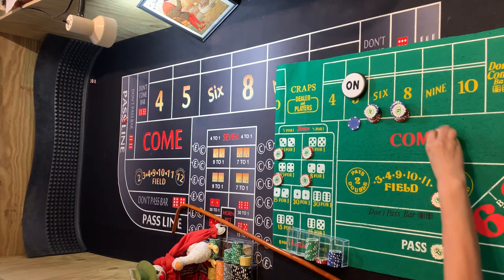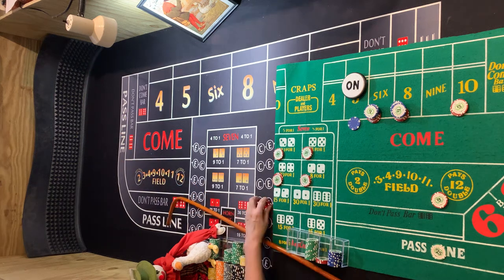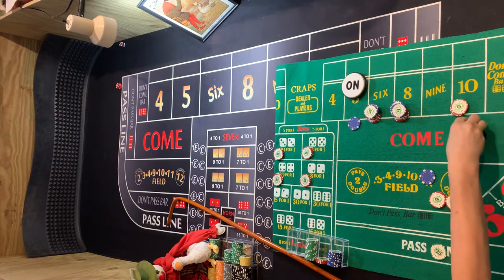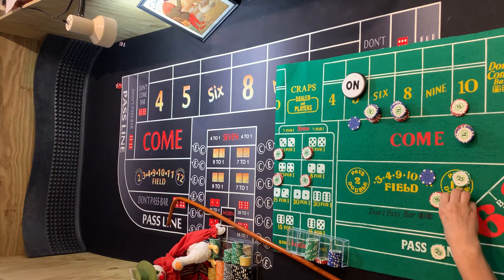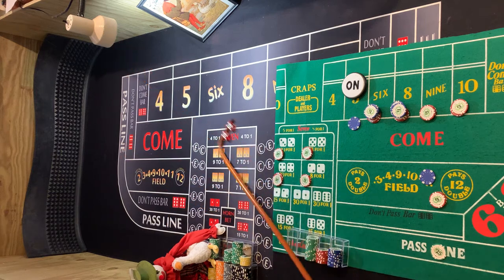We'll go ahead and throw that out on the 9 — actually, let's put it on the 10. Hard 10! So this will get paid here — $27. And the $10 on the hard 10 will get paid $70. So let's get some on the 9 and rack the rest. That was a hard 10, so we'll work that with a different card tip.